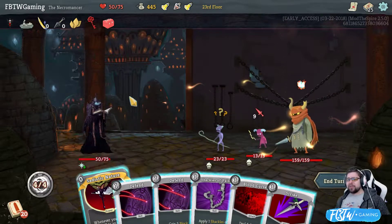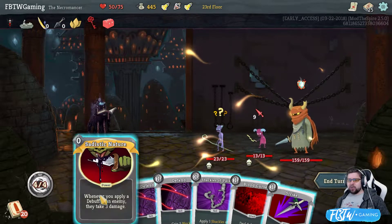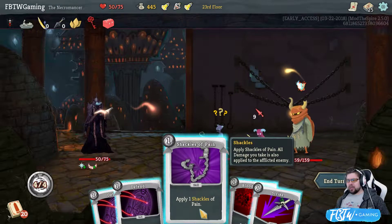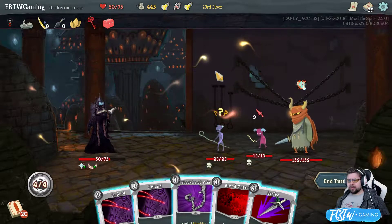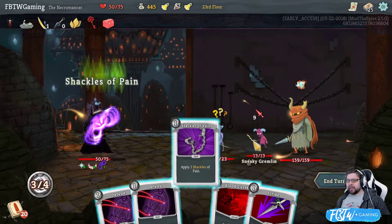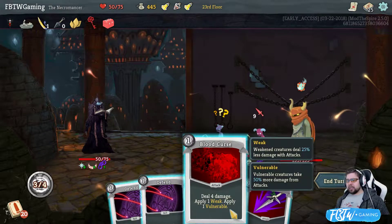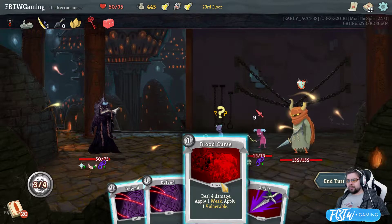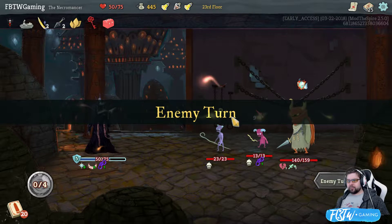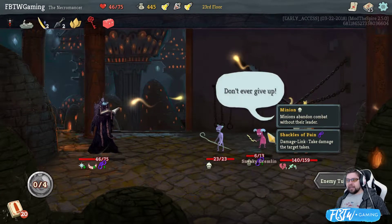Sadistic nature. Whatever you do a debuff to a target, you deal 3 damage. I really don't like these guys. I think we're going to go super hardcore. All damage you take is also afflicted on the enemy. Is it exhausted? No, it isn't. So I'm going to take 9 damage. I don't know if the block stops it, but I kind of want to find out. Isn't that a negative effect? Shouldn't sadistic nature go off? I guess not. I'm going to take 10 damage. It does do him damage. Awesome.